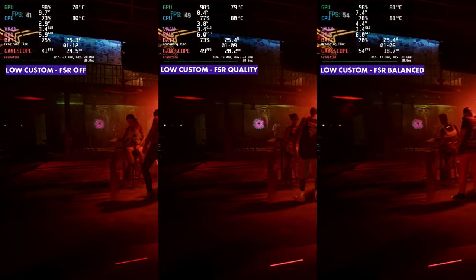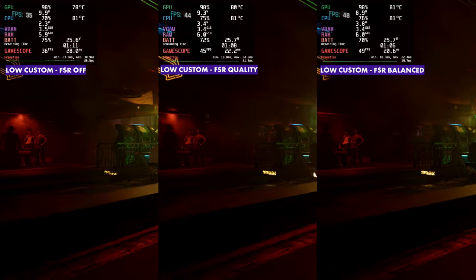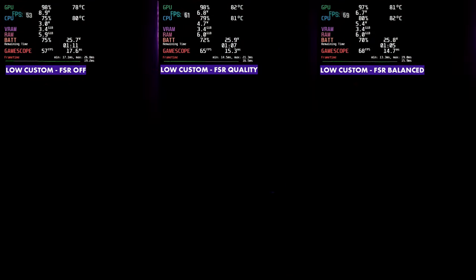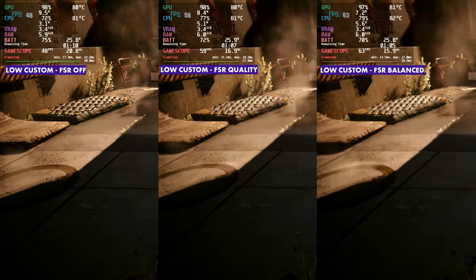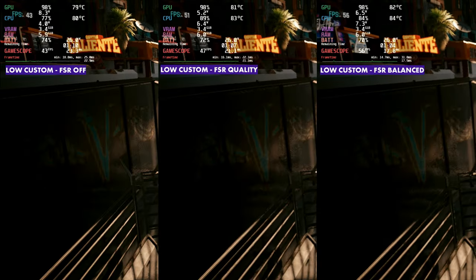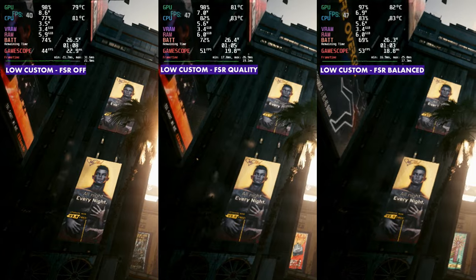Starting off with low, we have low with no FSR, then quality, then balanced. FSR really does make quite a difference in performance, and on the small screen you really don't notice much degradation in picture quality unless you're really looking for it. If you're docked on a bigger screen, you'll see it more. For me, balanced tends to work best in Cyberpunk whether I'm on low, medium, or custom — there's a nice bump in performance. I don't think I'd stick with native resolution because without FSR you can drop down into the 30s or even 20s much easier. FSR 2.1 image quality is pretty decent; they've improved it quite a bit.